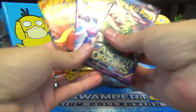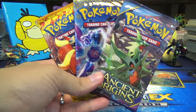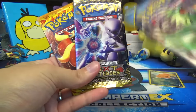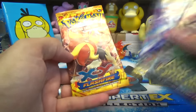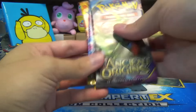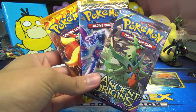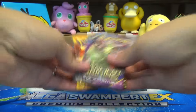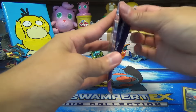Some very good pull potential from all the packs. From Ancient Origins we could get one of the shiny Pokemon EXs — either Primal Kyogre, Primal Groudon, or Mega Rayquaza. From Next Destinies, the main pull would be the Full Art Mewtwo EX. And then Flashfire, of course, has the Charizards in it, and Phoebe as well. I feel like from good to best, it'd go shinies, then Full Art Mewtwo, and then the Omega Charizard.